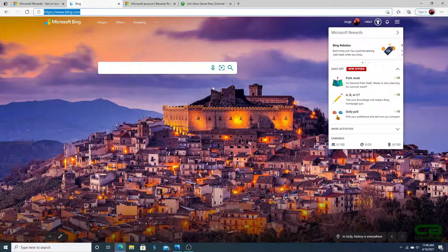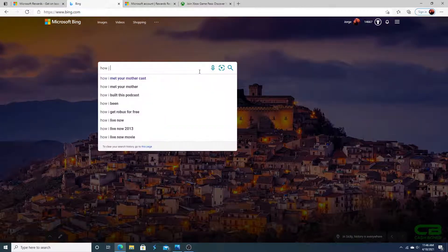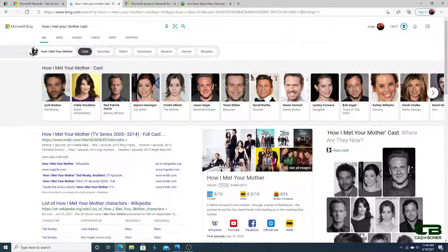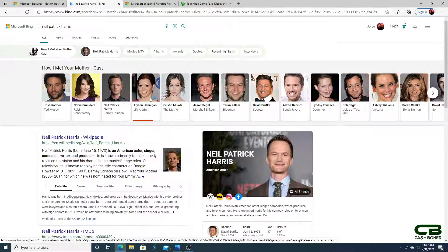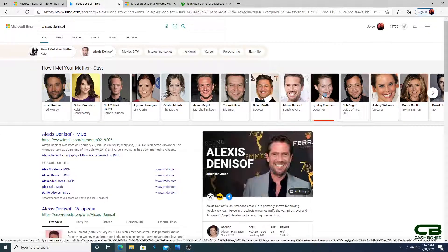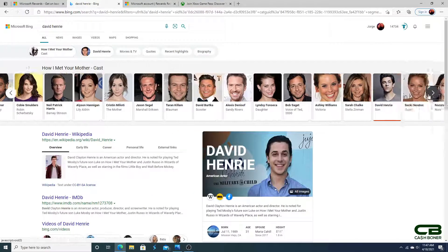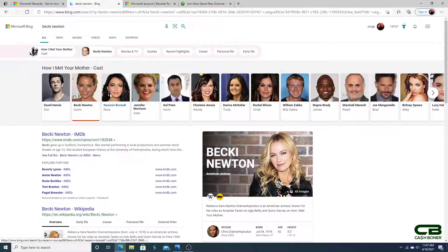How do you do the searches quickly — because who has time to do 30 searches a day? Here's what I like to do: search something like 'How I Met Your Mother cast,' and you get a line of results. Then you just keep clicking through — you can do this for Marvel movies or other shows or sitcoms. It takes maybe 30 seconds or so to knock out all your daily searches.